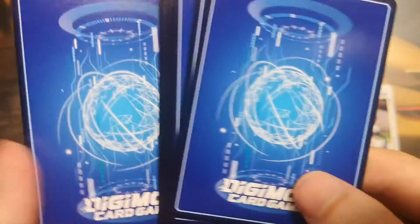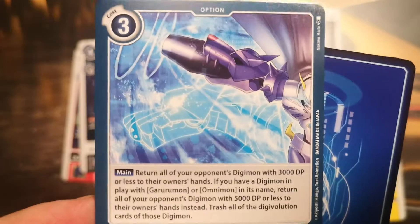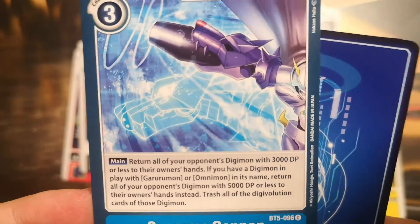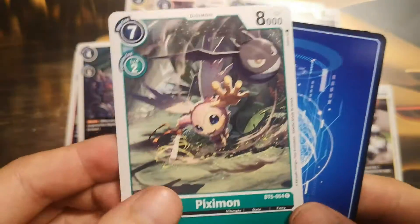Because the yellow deck always recovers those security cards. Blocker CommanderMon — these are really cool, recovers security cards, and you don't actually need blockers to win the duel. Supreme Cannon, a blue option card — we have plenty of them already, but it's always nice to have more.